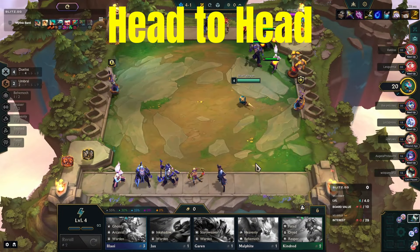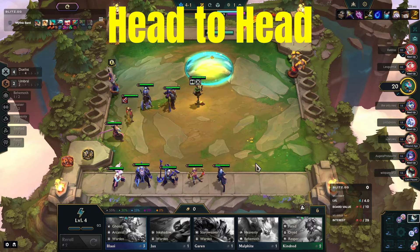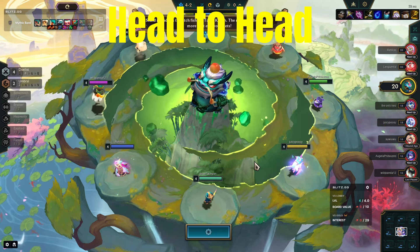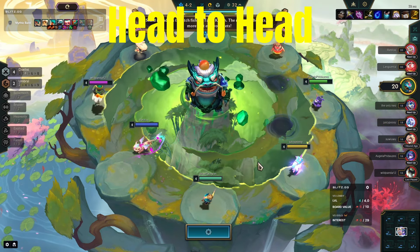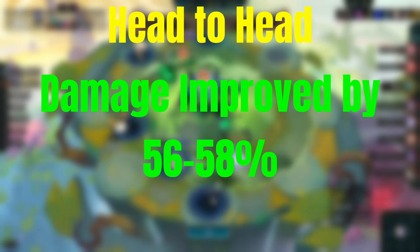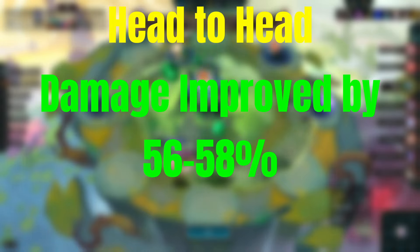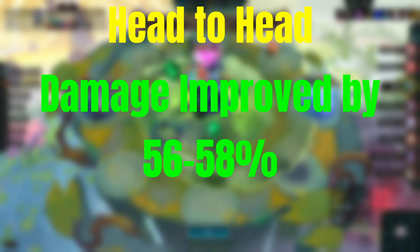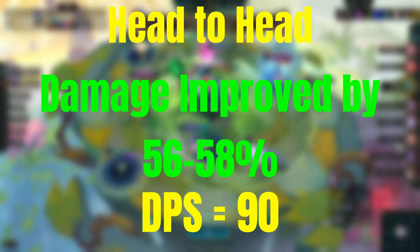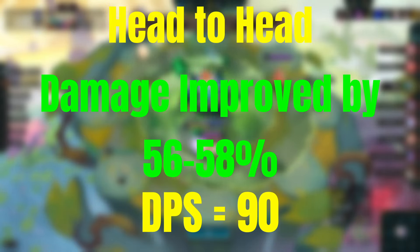The data has been crunched and it is really interesting. I've assumed that the damage increase from Rabadon's applies to both attack and ability damage, but there is a clear winner. Rabadon's increases the damage on average from no items by about 56 to 58 percent — that is a flat rate. The DPS of an Ori or Kog'Maw is about 90, so on average every second they're going to deal 90 damage.